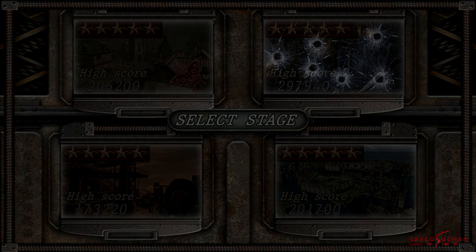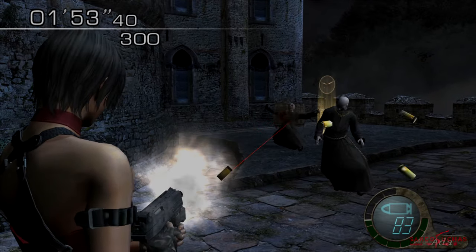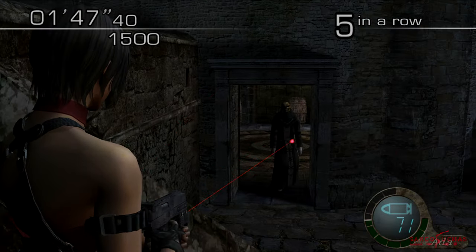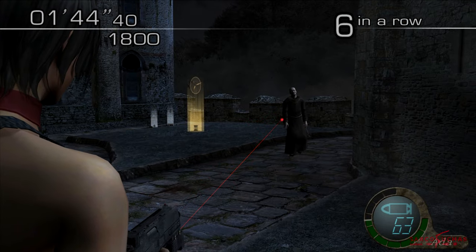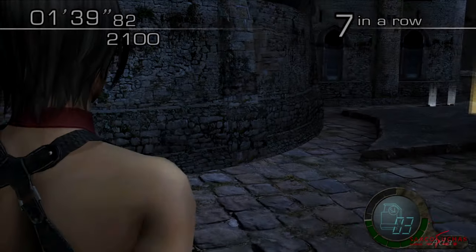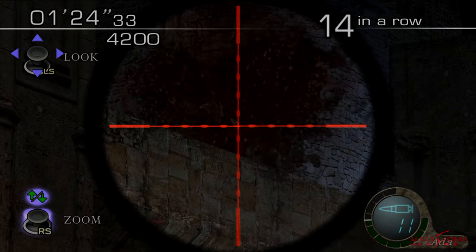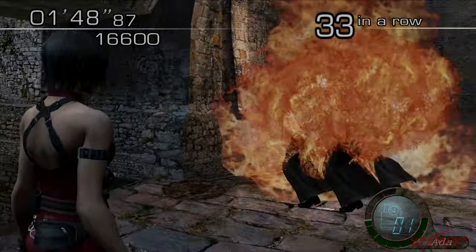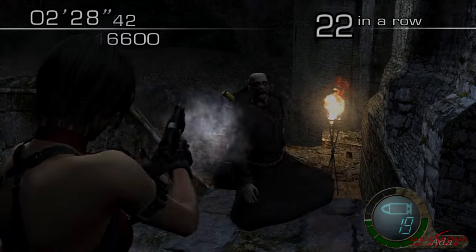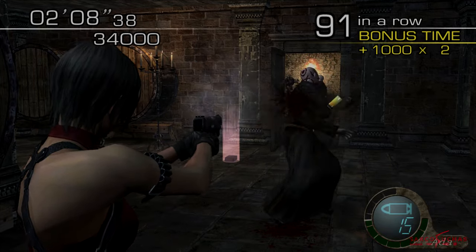The next stage is Castle. 348 enemies await you in this map, so if you can keep killing while maintaining a combo, then 60k should be easy. Though you do need to be careful because Ada takes more damage than the other characters and can die very quickly. Fortunately, with how quickly Ada can kill using the TMP and rifle, you can easily stay on the ground floor of the castle and get all the kills you need for 60k. The archers are no longer a problem thanks to the rifle, and Ada's fire grenades generally kill the zealots as well. Remember that Ada's handgun can shoot through objects and enemies, so use it on the shields or when enemies stand in a line.